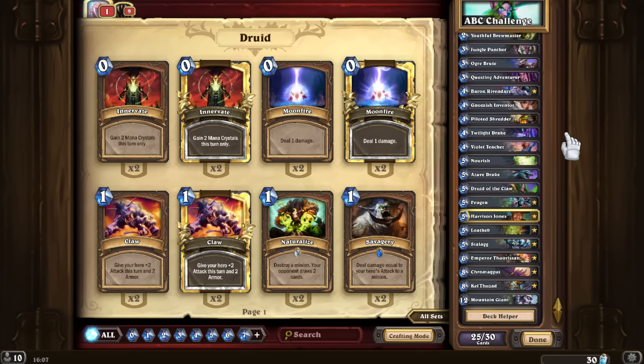For H, I could have picked Haunted Creeper for the synergy with Baron Rivendare, but I decided not to. I decided to go with Harrison Jones because there are a lot of Grim Patron worries around, and it's a pretty good card that we can utilize to our advantage. For I, I decided to go with Innervate.